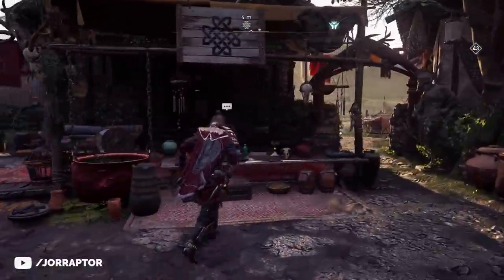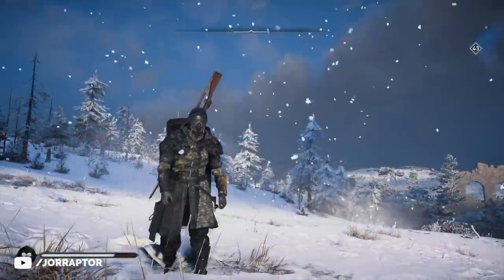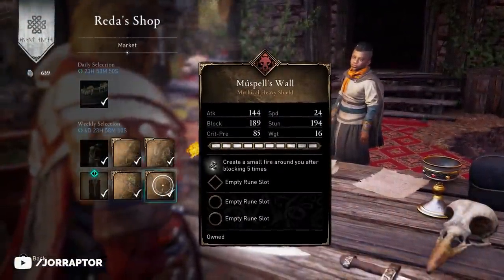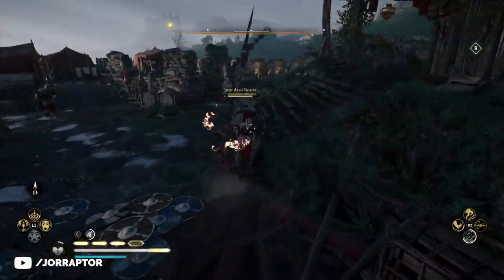We got a big weekly reset in Valhalla with an Animus inside the Animus — this is a new settlement decoration. The Abstergo Pack is out. Red Eye is selling some pretty nice items too. If you have Twitch Prime, you can get some free items. And there's way more to talk about, so let's get into it.